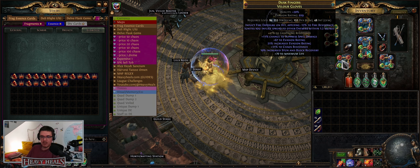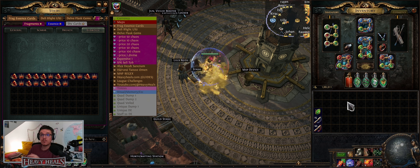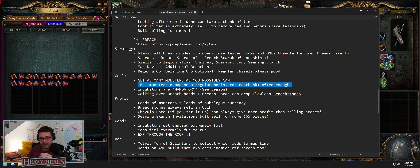One thing that is basically mandatory: incubators, because you get an average of 6,000 plus monsters a map. I've never dropped below 6k running breach maps — around 6,000 for a build that can clean. I use burning arrow for this — I'll link the guide to that build below. The goal is to get as many monsters as possible. Incubators are mandatory. Walking over breach hands is important too — when a breach hand opens, it can open a breach lord, and we want more breach lords because that's where the money is.